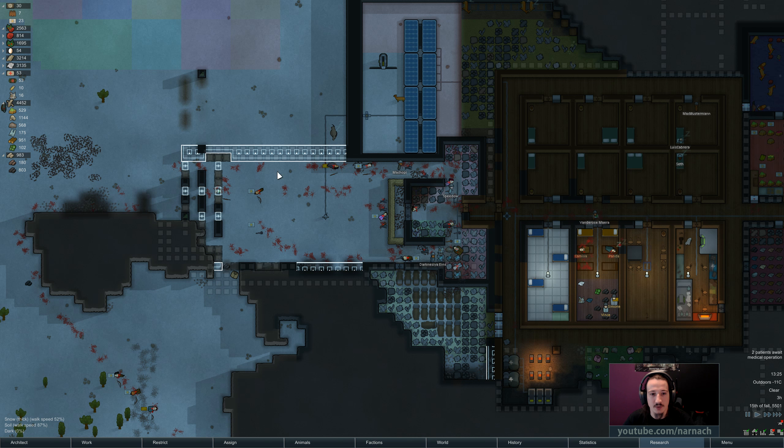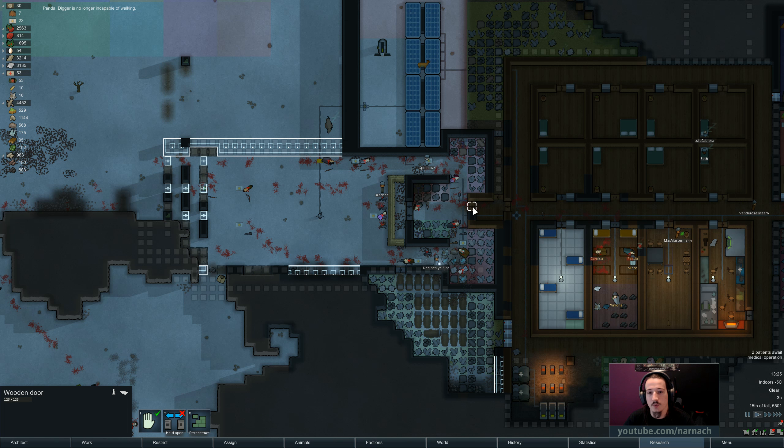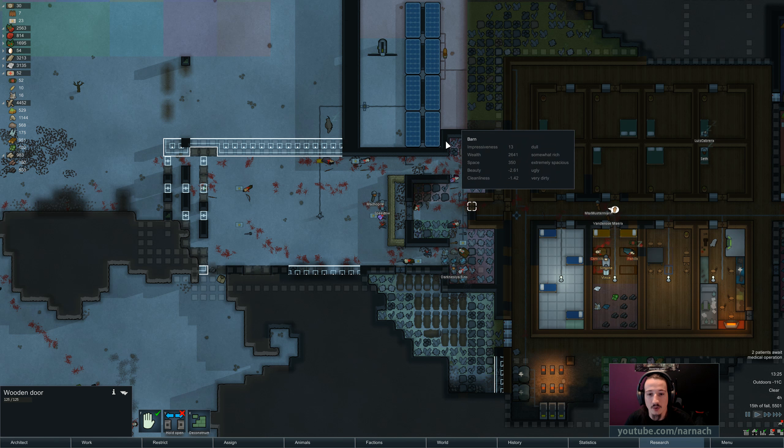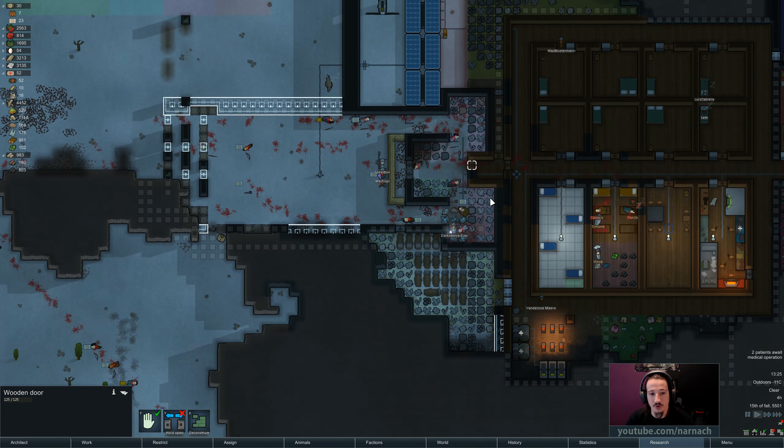Another thing is we are going to set up some turrets here once this murder hole setup is done. But something else that came to the front last time was that once they got into our inner sanctum, all we could do was put someone here with a shotgun and shoot out, but it was only one spot. We couldn't pop in from different doors in order to attack them from different sides. So I did a little bit of sketching for a plan that I want to do after we cleaned things up and built the doors.